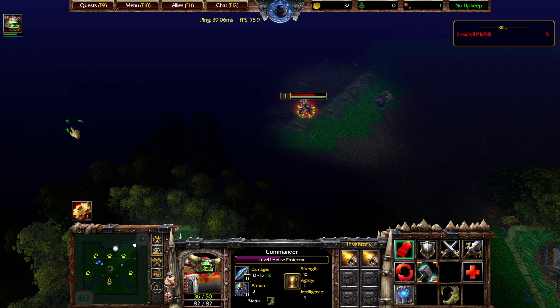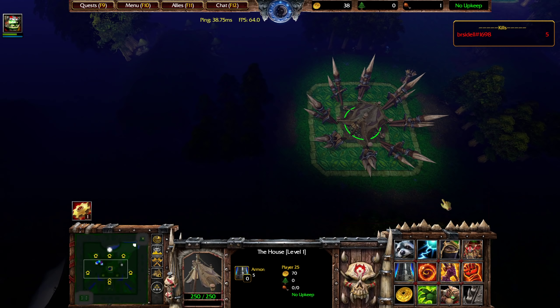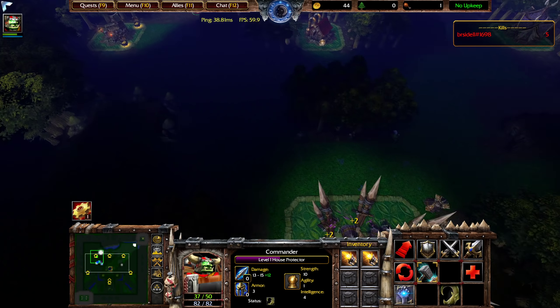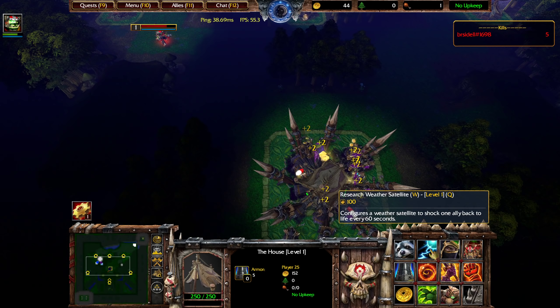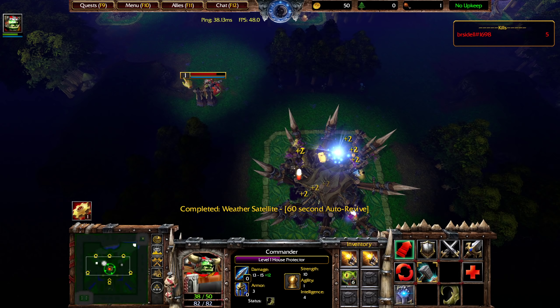I had Thorns, and they both died instantly. At the house in the middle, I just researched Spiked Walls. The Spiked Walls upgrade will make it so any oncoming attacker will receive the reflection damage from the spike before their attack goes through, which means the house is essentially invulnerable for the first wave.